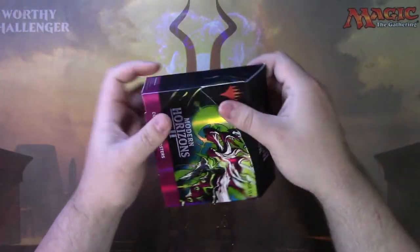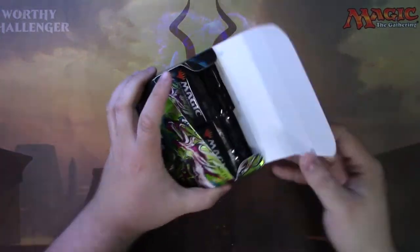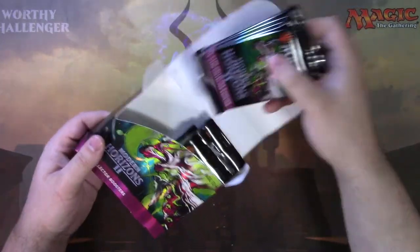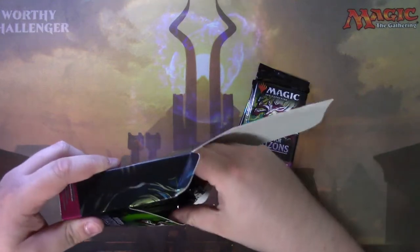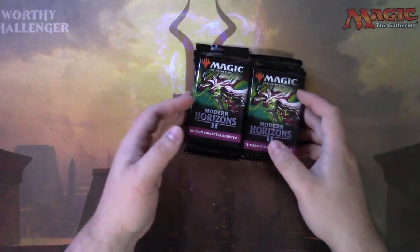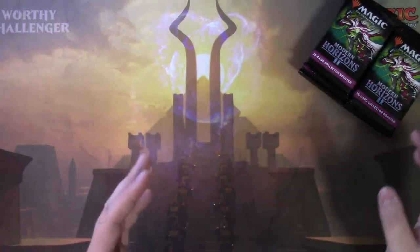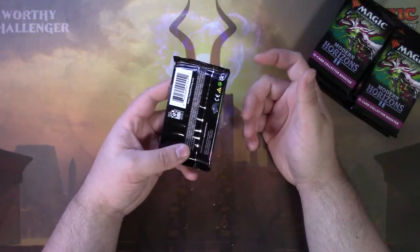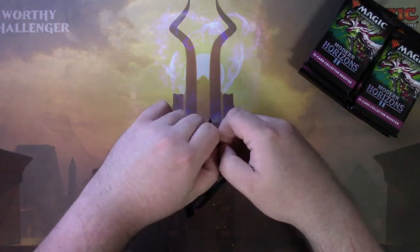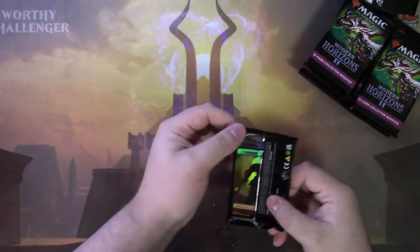No tool today, just ripping this bad boy open. I think they've gotten better with their packaging. I'm really excited for this set. I really want a Cabal Coffers, I really want the fetch lands, and I really want the new Squirrel Dude. I just made a Squirrel tribal deck not too long ago. I'm not really too excited for Chatterfang because my Squirrel deck was mono green and he's green-black, so he'd have to be the general, or I'd need to find another green-black commander. But Tusky's the general, so if he's going in the deck, I gotta change some stuff up.